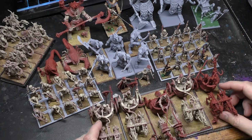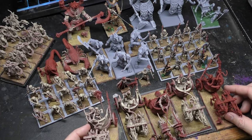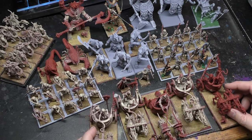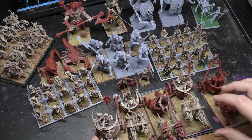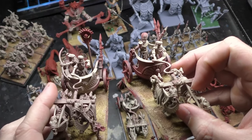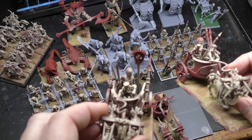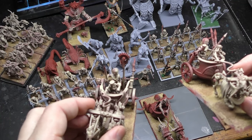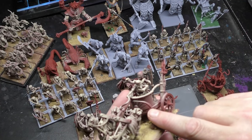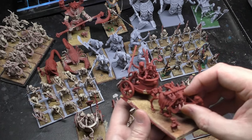Next I'll show you the chariots. We've got three different variants from Highlands in War — the musician, the champion, and the standard bearer. I've swapped around some of the crew so I effectively have two standard bearers. I plan to print two more chariots. There are three different variants on the front piece: one on the left with wings, this chap with a spear who could be a Tomb Guard chariot, and the musician.